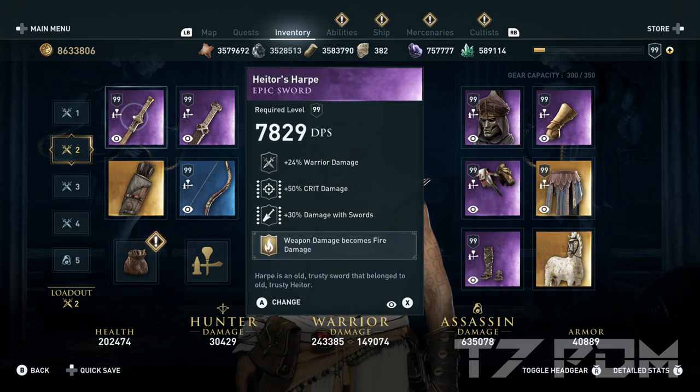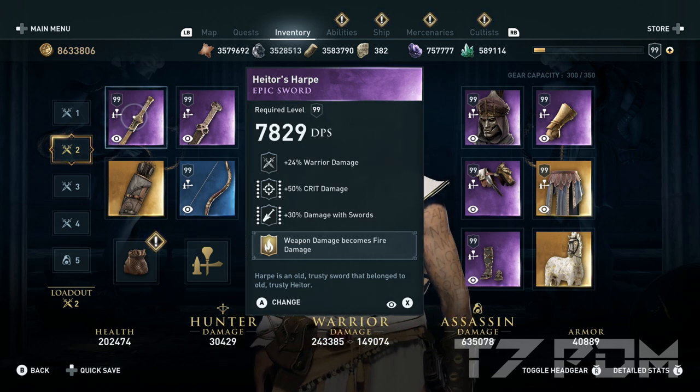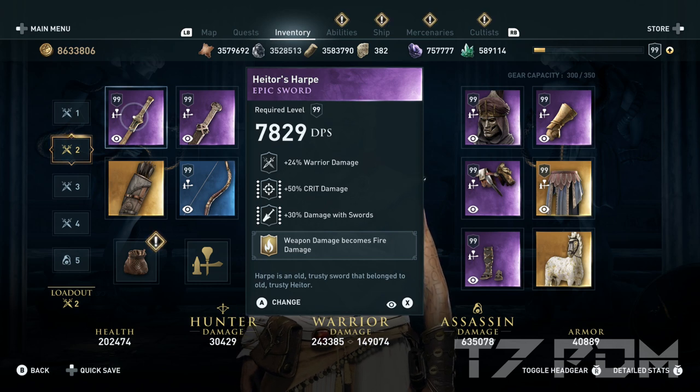Even though this build has a little less warrior damage than the best build of all time, by using the weapon damage becomes fire damage permanently on our weapon, we will completely make up for this loss of damage. So the only thing you actually lose by using this build is not having armor penetration. Of course, you could still swap in armor penetration instead of using weapon damage becomes fire damage — that way you will have the same damage as in the best build of all time and you still don't have to worry about crafting any arrows.